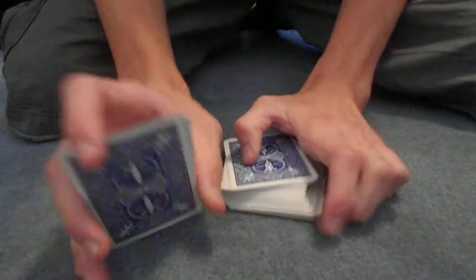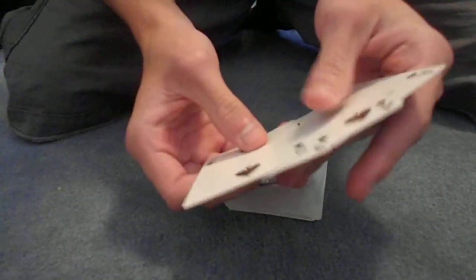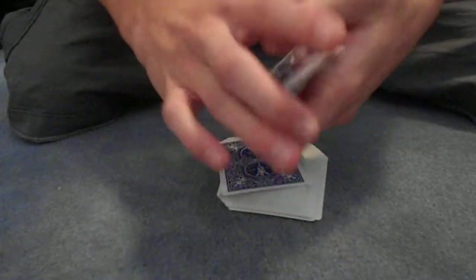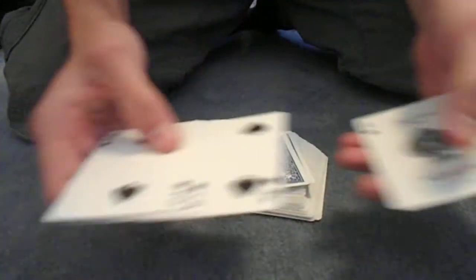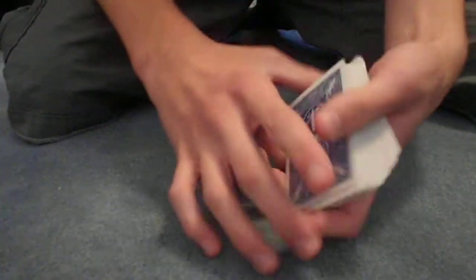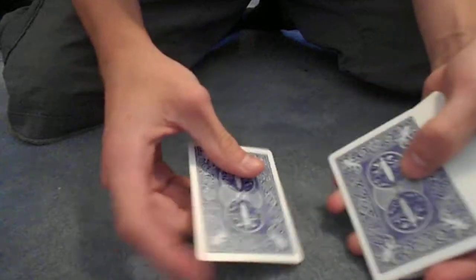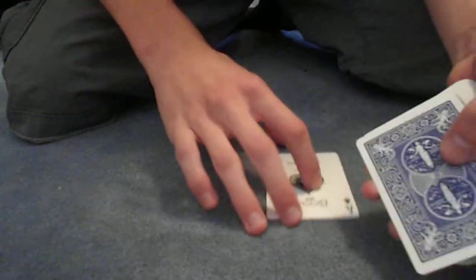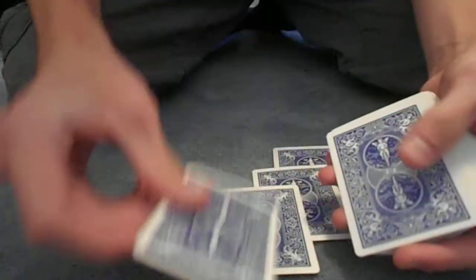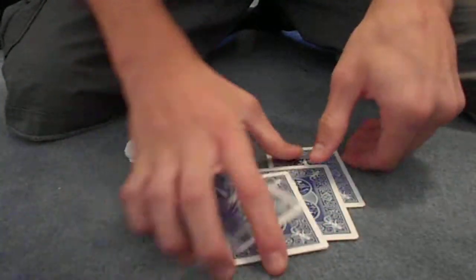So what do I have right here for you guys today? I forgot the name of this trick, but it's a really cool trick — I'll probably think of a name for it. So I have an Ace, a 4, a 3, and a 2. I'm going to put the cards right here and show you guys: I have an Ace, a 4, a 3, and a 2. Remember those cards.